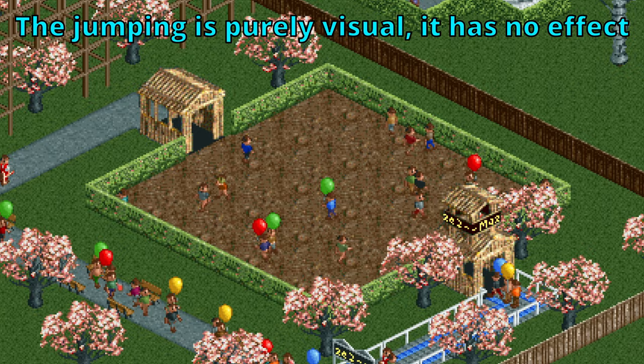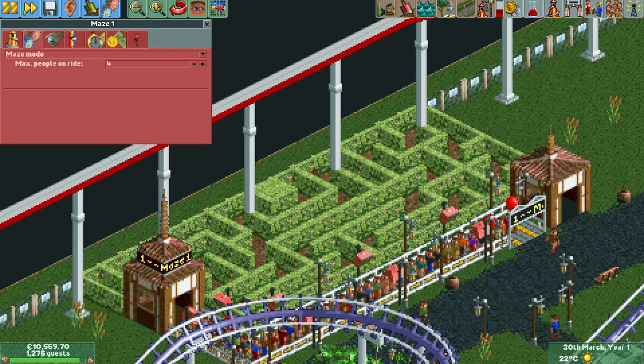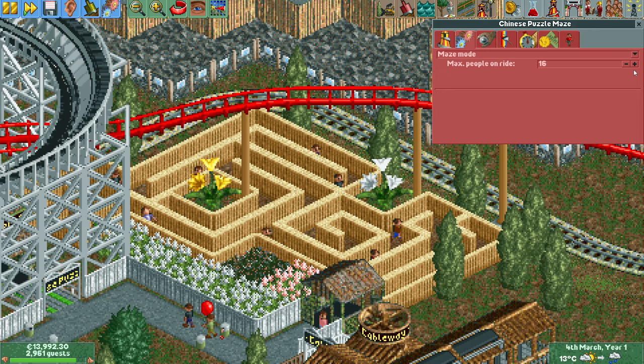This is about where the good things end though. Guests are notoriously terrible at solving mazes, so it can only reach a throughput of a few hundred guests per hour at most. Part of the reason is that the maximum number of guests you can allow in a maze at one time is only 16, which isn't a lot.